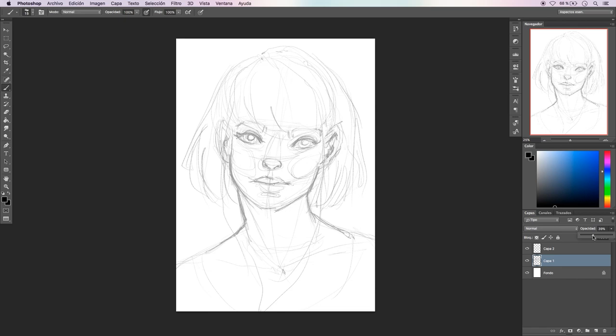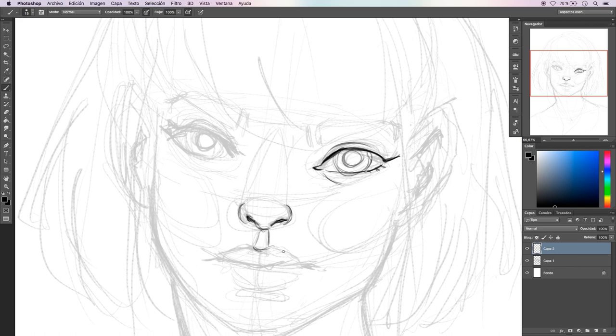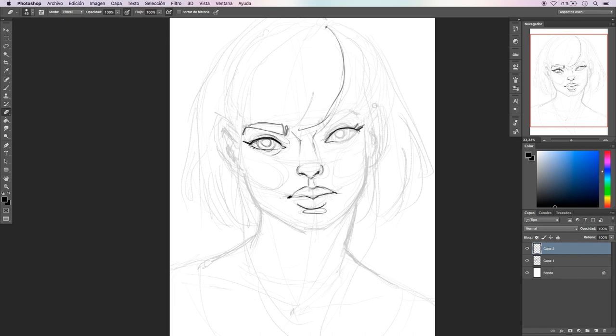The PDF book also has brushes included, and over three hours of tutorials about how to make a face, a nose, a mouth, and everything you need to know to make a portrait or a representation of your own character.